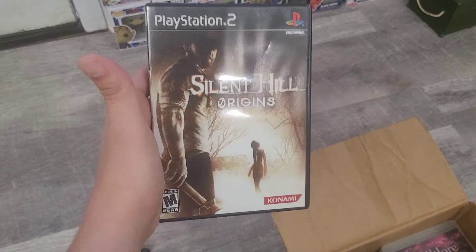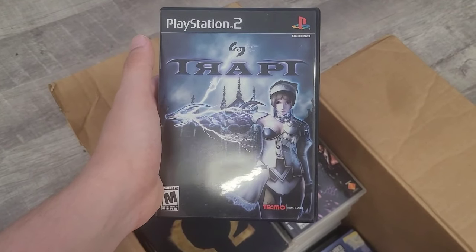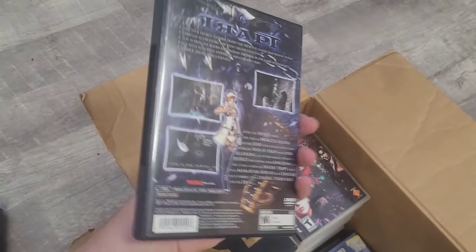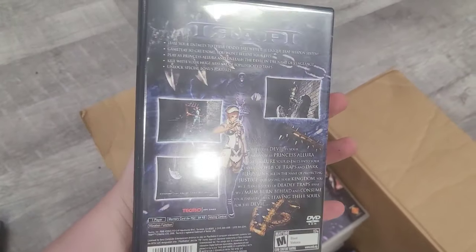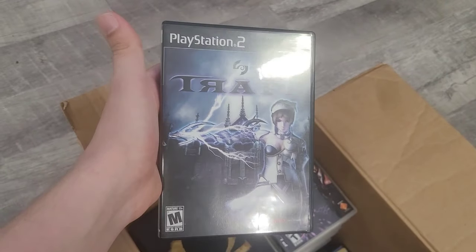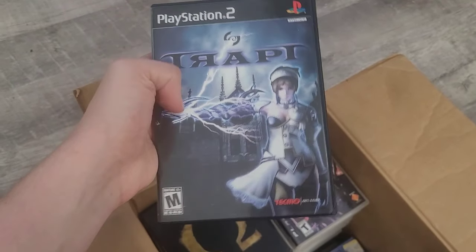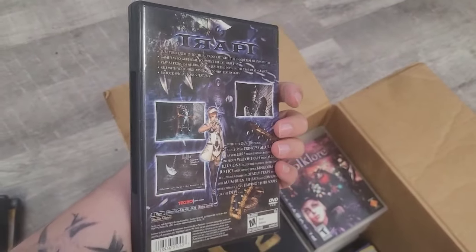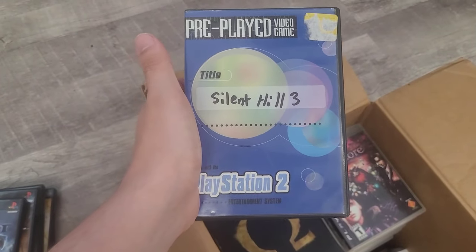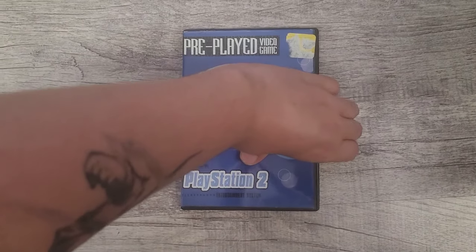Next game is Trapt — part of the Deception series. There are three games on PS1, then this one for PS2, and then one on PS3. All the Deception games are hard to get and I have most of them now. This one goes for about 80 bucks. The one thing I'm upset about is this game doesn't have its box, but it still goes for at least $100 as is — it has the manual and the game itself.